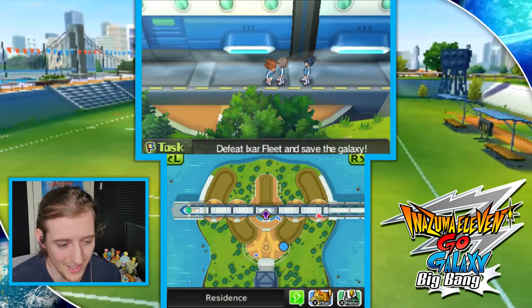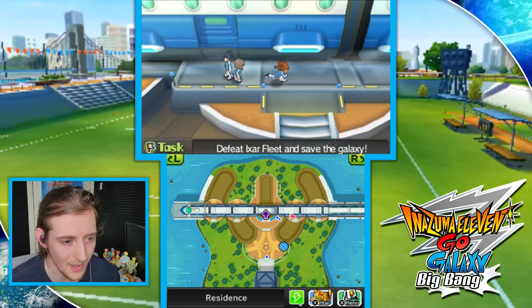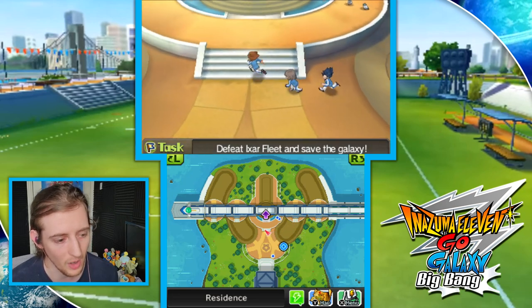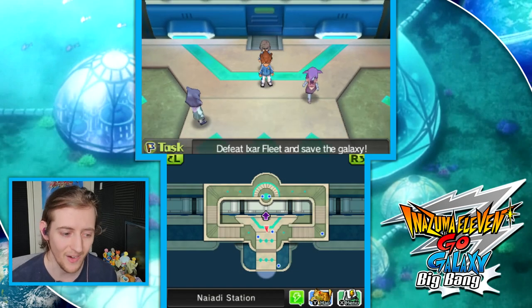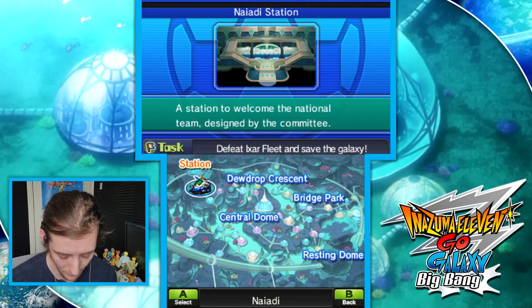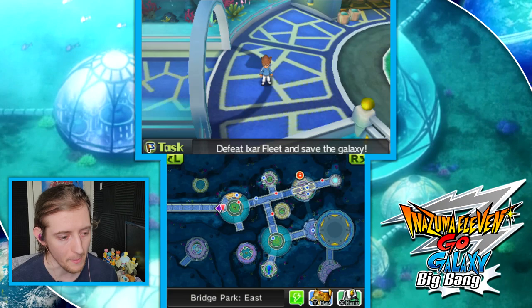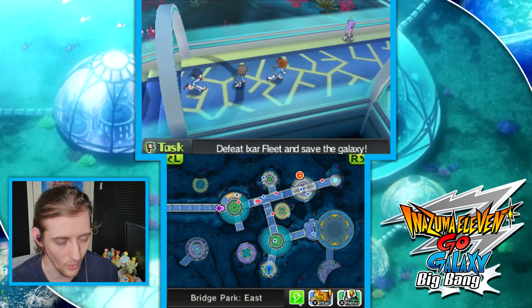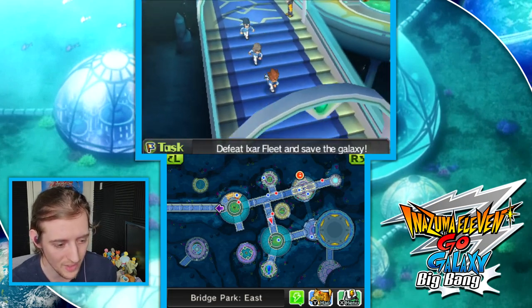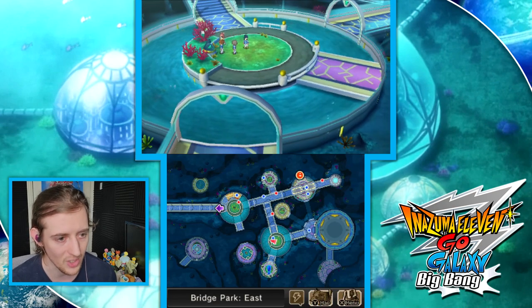We are here to do a Legend Gate — the second one of the series — and for that I'm going to Nyadi. Because it's Nyadi, I'll show you the way. It's not too difficult: go to Bridge Park on the map, walk a little bit to the right. You just need to head down here and press the button once to swivel this bridge south, and then we can access the Legend Gate.